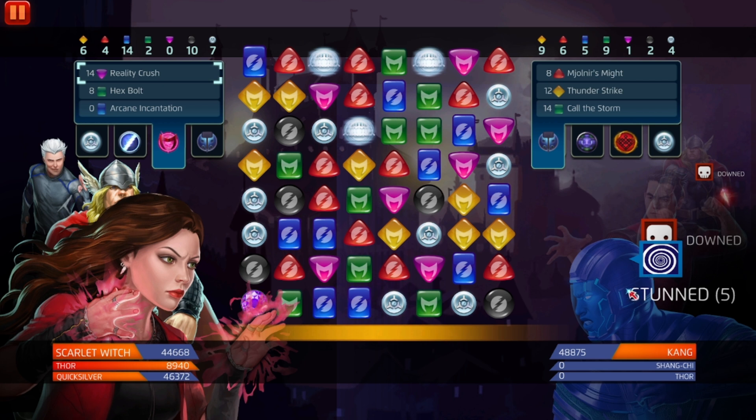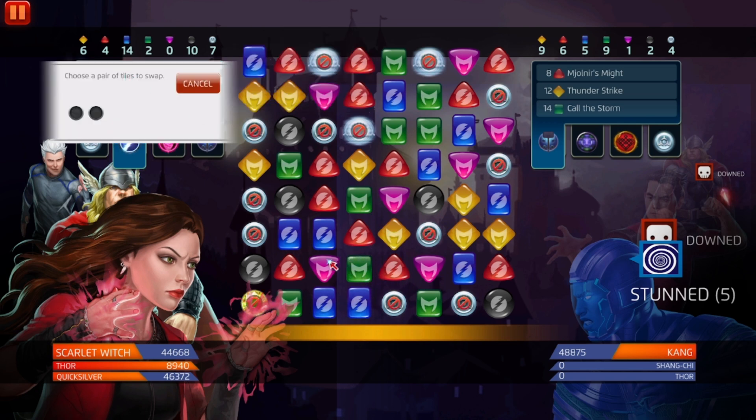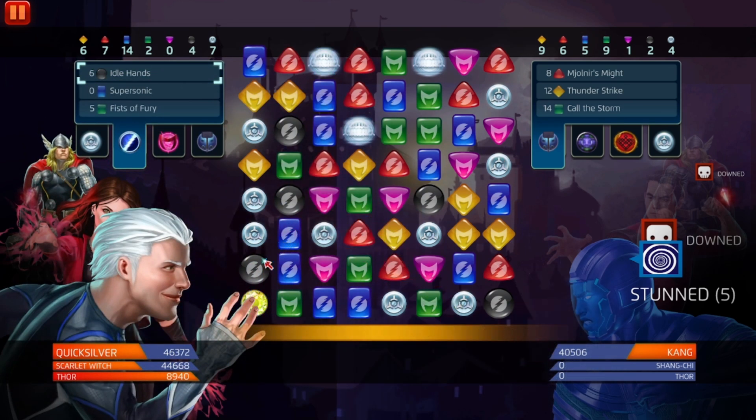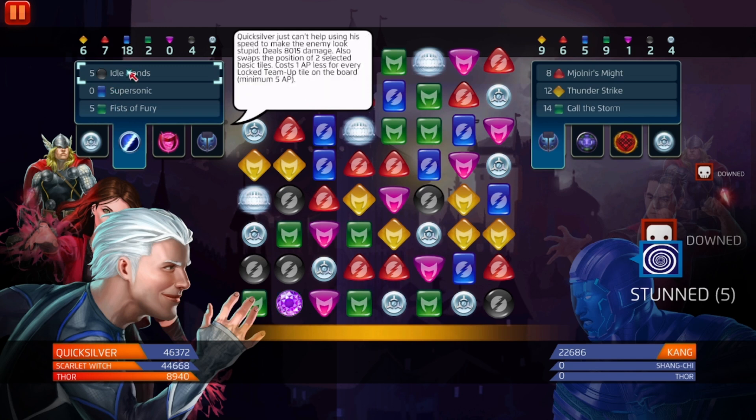Fun fact outside of this team: in tile priority order, protect tiles trump attack tiles, which trump strike tiles. With Polaris, make sure you don't have any attack or protect tiles on the board because those are going to trump over strike tiles and obliterate them — you'll just overrun the board with attack or protect tiles over strikes. Match five — this is just so good. This is why you need a blue user on this team. This is two-day PvP by the way, just showcasing how they are.